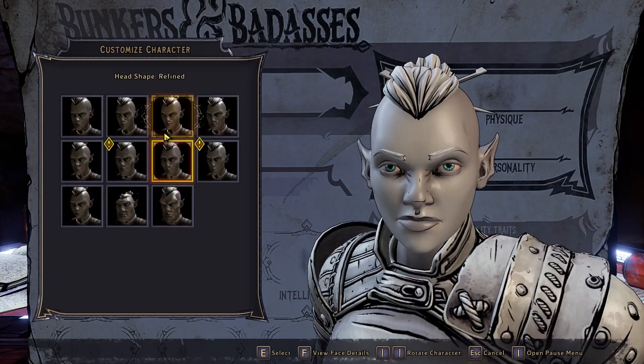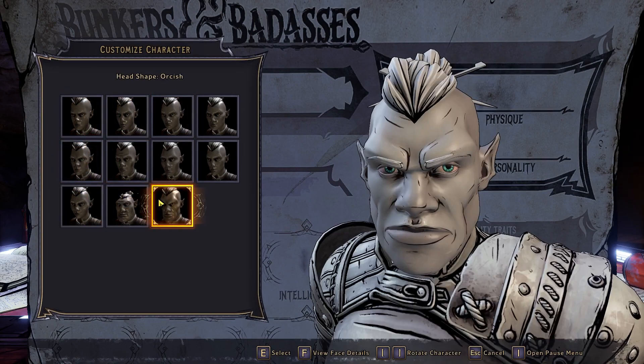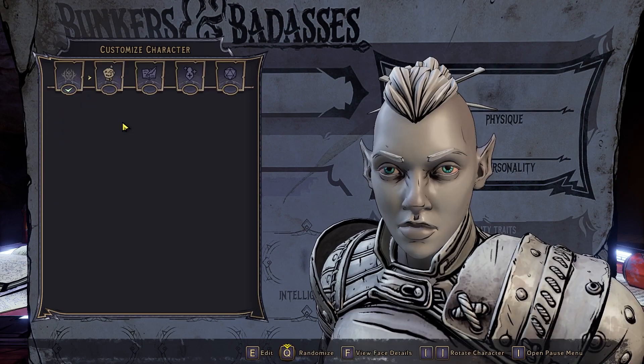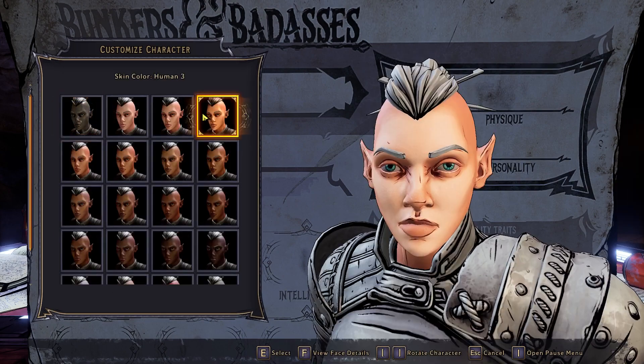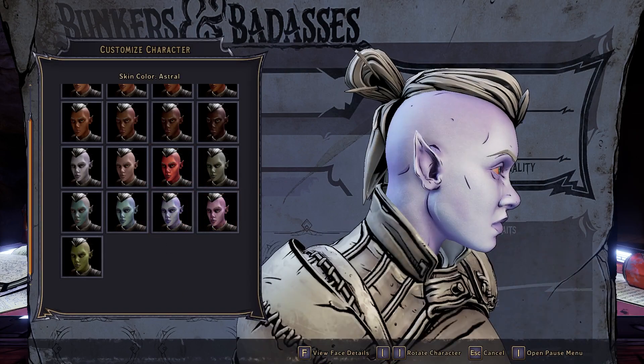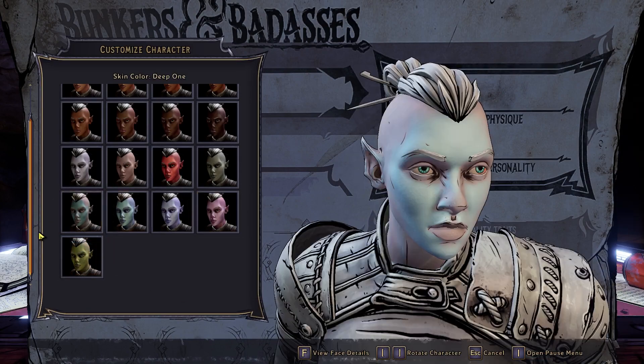Facial features - now a lot of these you can unlock later on. There's a skin color section where you can actually set a skin color for a character; you can have it be red, blue - you'll look like an Asari or something - or scaly green if you want to be an orc.